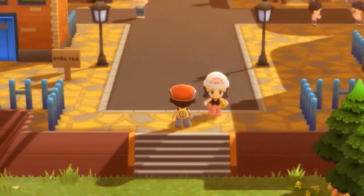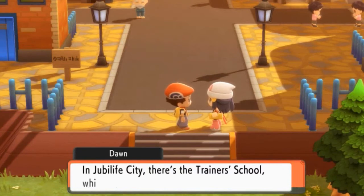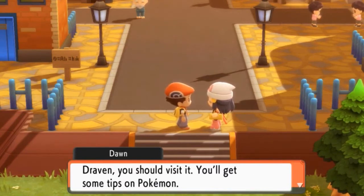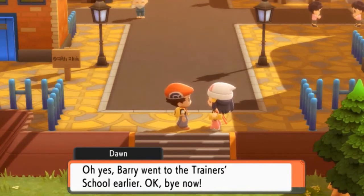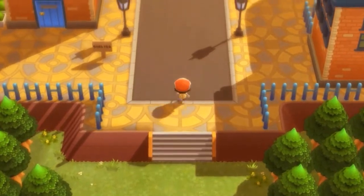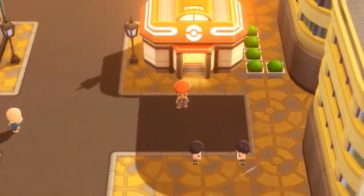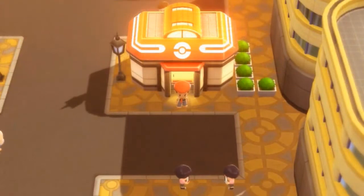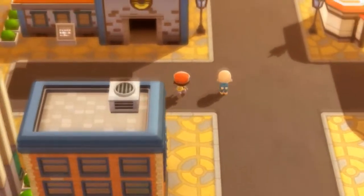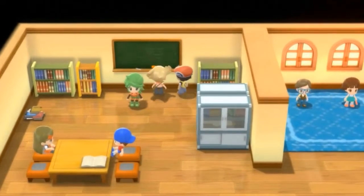Dawn says Barry already went to the Trainer School earlier and then she leaves. Here we are in Jubilife City. Before doing anything, let's go straight into the Pokemon Center to heal up. We're back feeling great. There is a Trainer School here — I kind of want to hit that up first. Yes, this is the Trainer School, and there he is — Barry himself!